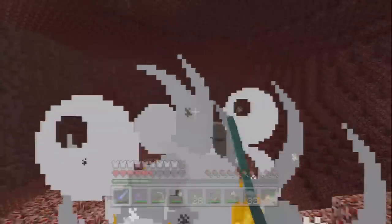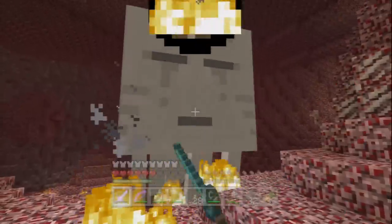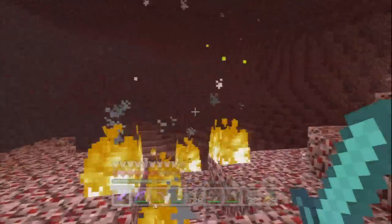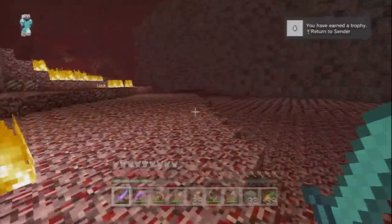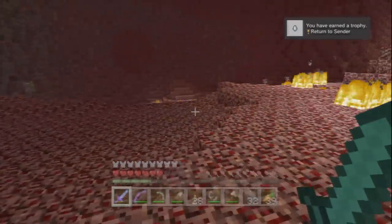Back to the gold trophies now, and this is a tough one. You need to kill a ghast by knocking back his own fireball. You can do this with a bow and arrow or with a sword — I've found that the closer you get the easier it is, but it's also pretty risky.